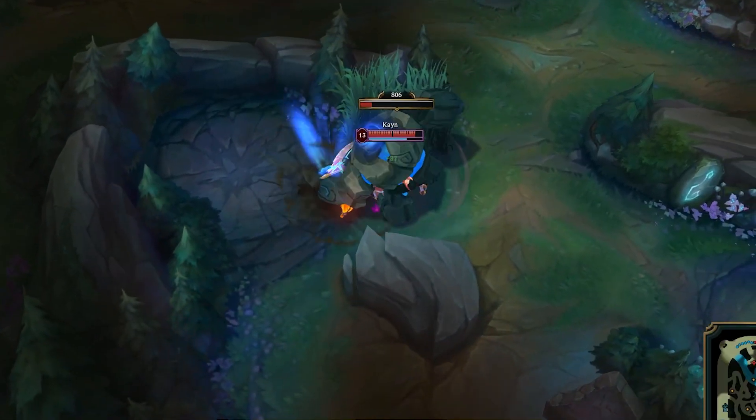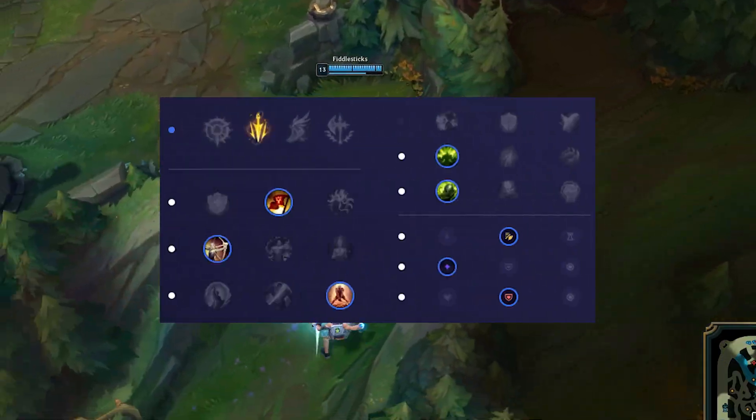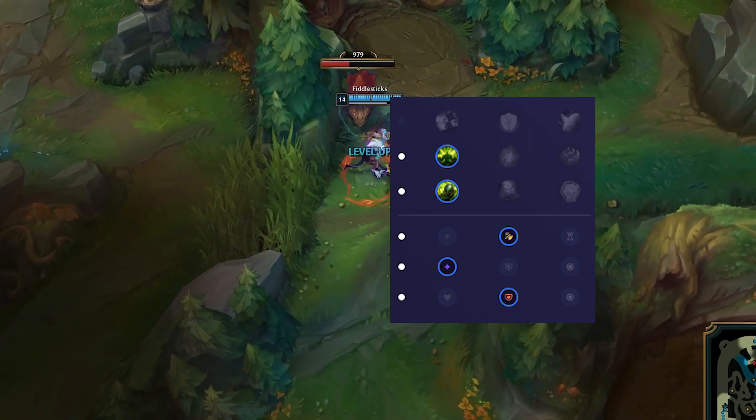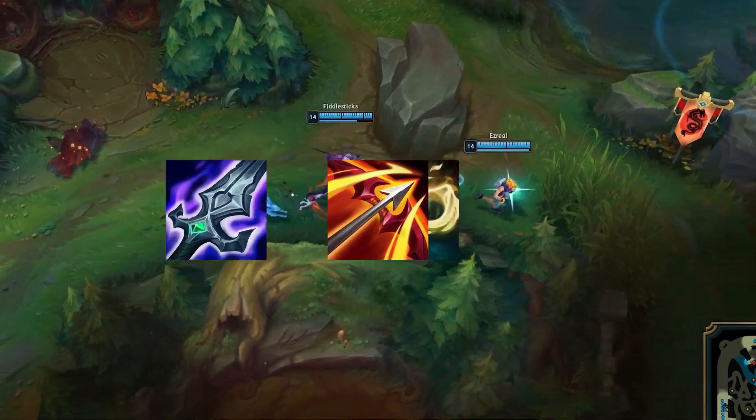Take Flash and Ghost. Max Q, then E into W. For runes you want to be going Lethal Tempo, Triumph, Alacrity, Last Stand, Conditioning and Overgrowth secondary. Core items are Blade of the Ruined King, Hurricane, and Radeon Virtue.